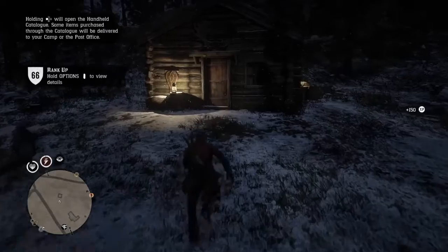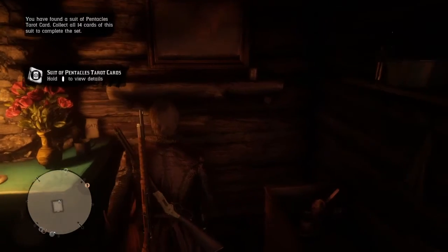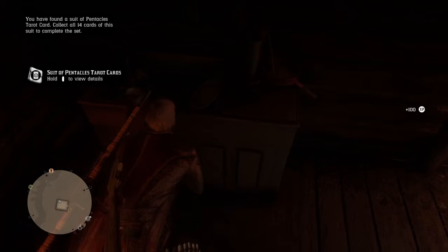The next one is under the bed in the shack — there's one under the bed and then one on the shelf. You probably won't be able to see it right away, so just wait until it pops up saying you can examine it. The last one is an antique bottle underneath the sink. Very easy to find.